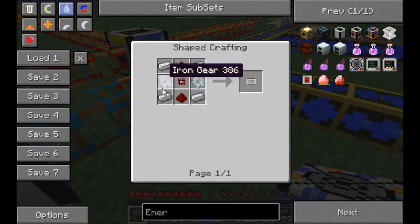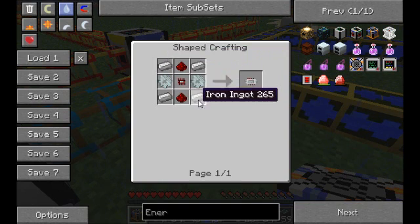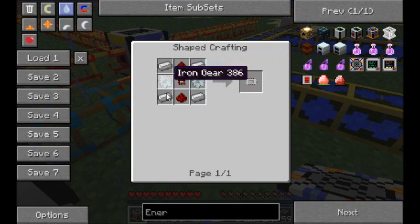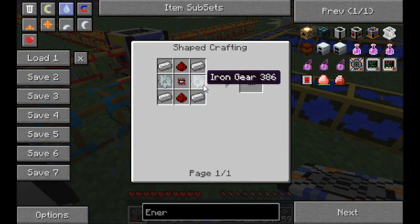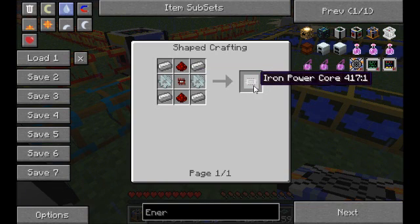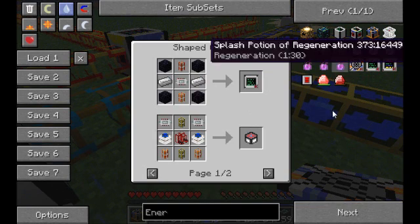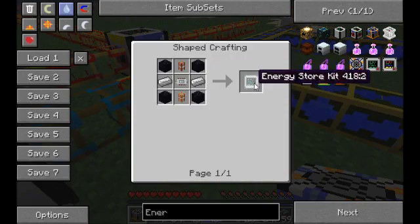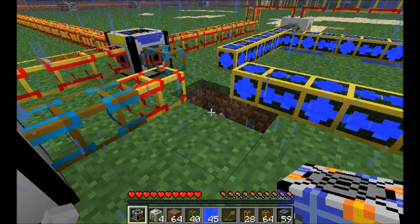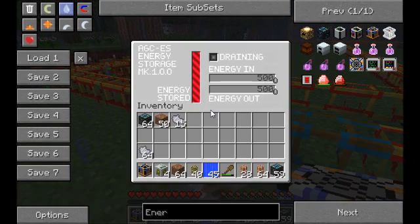To make the iron power core: four iron ingots in the corners, two iron gears, two redstone, and a redstone iron chipset. I can't show you how to make that, but okay. So that's how you make the energy store kit, which you put in an assembly table and you get this.